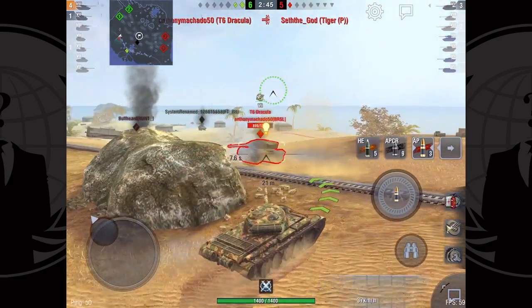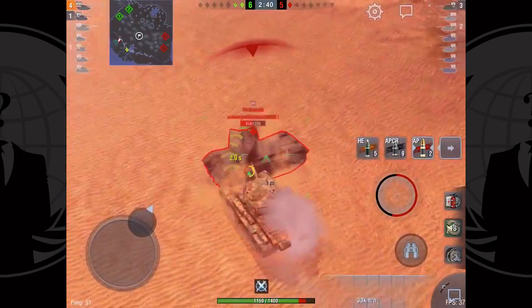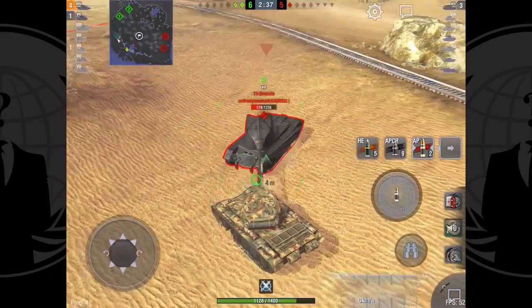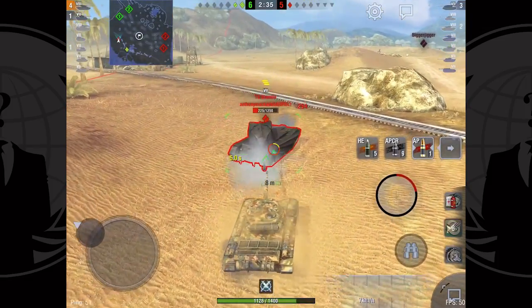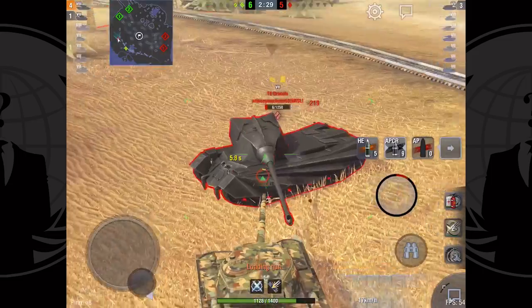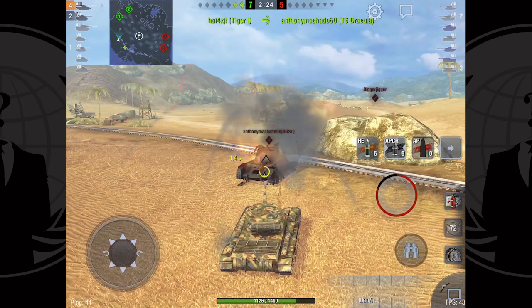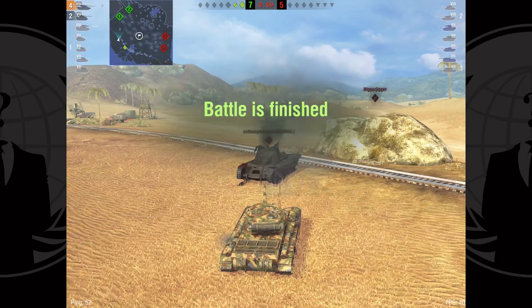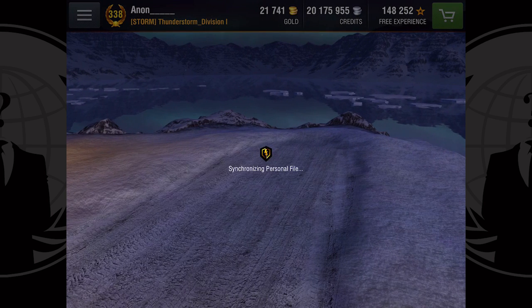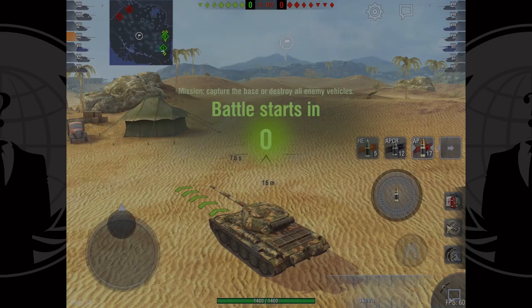It plays very differently from some of the other mediums — probably closer to a Type 59 because of the lesser mobility, but the armor profile is just fantastic. It brawls fantastic. You're going to get premium ammo spammed at you, but as long as you're wiggling around — you can see even against the Dracula, just kind of moving around even though he's above me giving him a better angle, I was still able to bounce quite a bit. I really wanted to get those basics covered because the stat profile is really important for this tank.